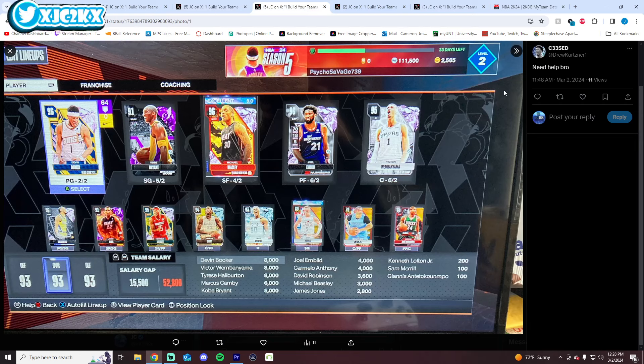The next team is from Psycho Savage. He says he needs help. He's got Devin Booker, Beasley, Embiid, Wimby, and a diamond D-Rob — the bench is kind of weird. This is a weird team and it certainly could use some help. Three budget cards you could buy to help out are Peyton Watson, Marcus Smart, and Leonard Miller. All three of those could be your bench backcourt right there.